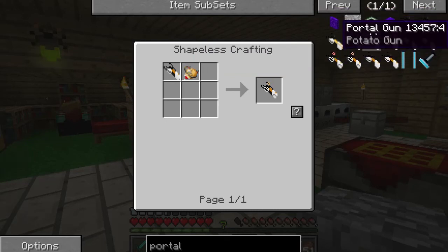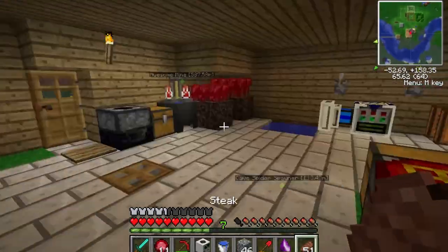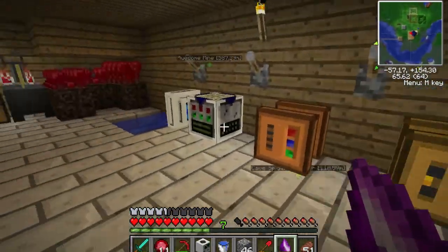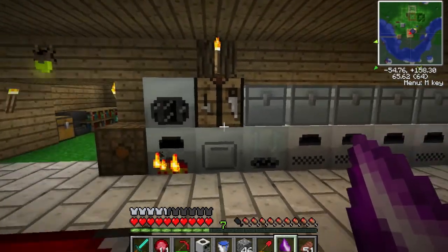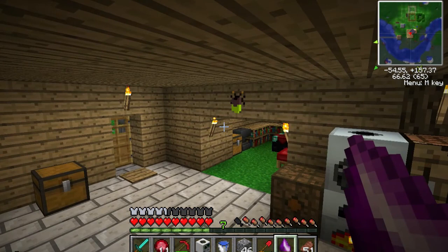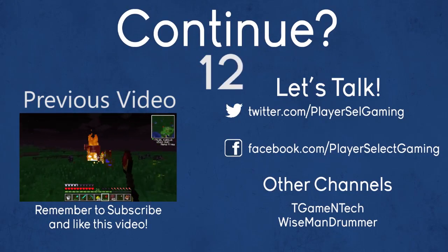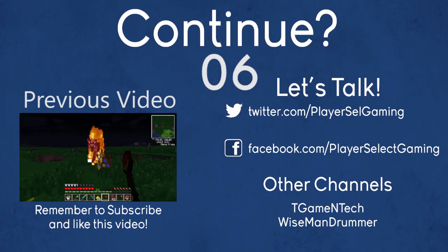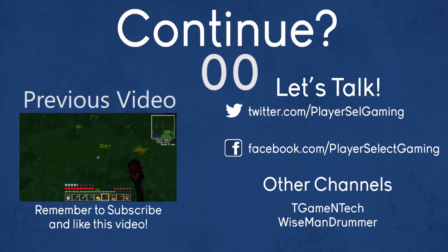But yeah, we'll work on that I suppose, maybe. We'll also work on filling up our soul shards. That's going to wrap up this episode. Thank you guys for watching. Check out some of the other Feed the Beast episodes here on Player Select Gaming, and check out the outro at the end of the video since that's kind of new and kind of awesome. Thank you guys so much for watching — click that like button, it helps out the channel. Subscribe if you haven't already to see more videos. We'll see you guys in the next one.